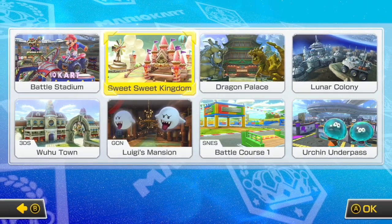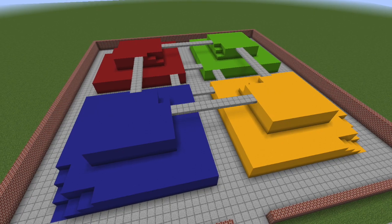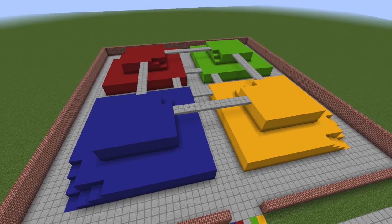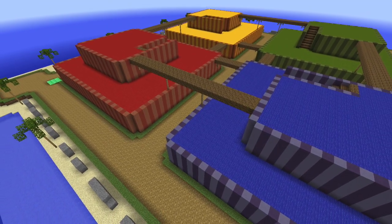Some returning battle mode courses we would like to see in Mario Kart 9 are Battle Course 1, Woohoo Town, and Luigi's Mansion. Another course we'd like to see return is Block Fort from Mario Kart 64, which is unique as it has four corners on each side of the course.